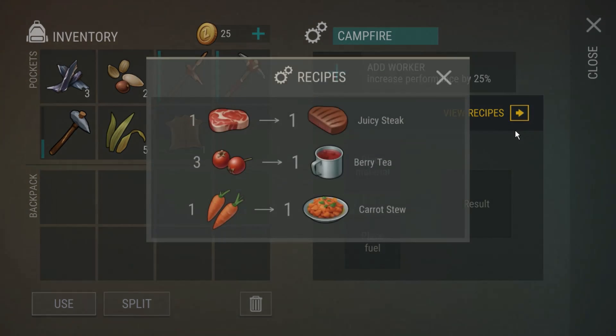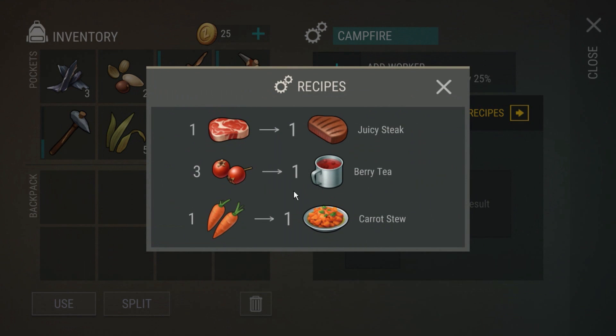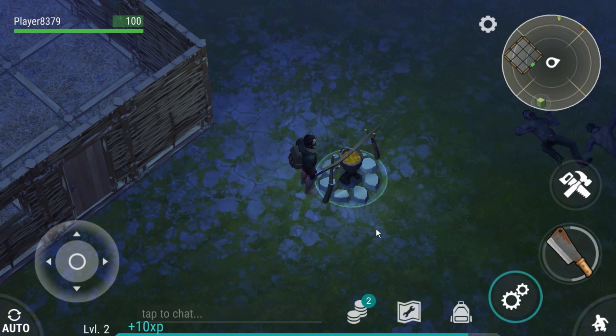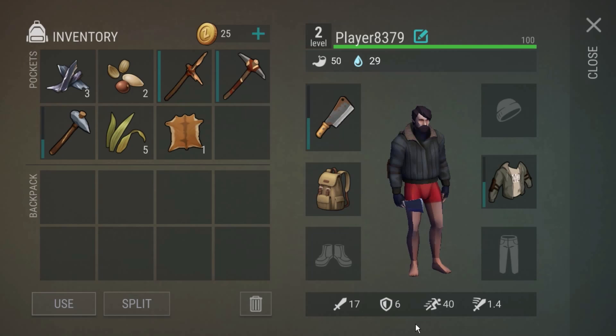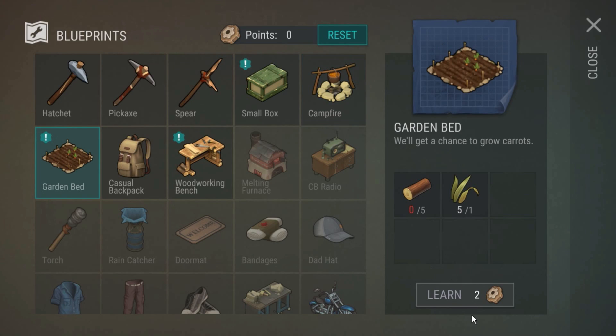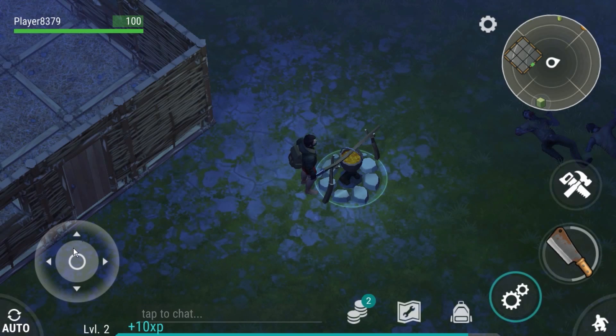So what do I do with you? How can I interact with you? View recipes. One meat — oh, berry tea! I told you guys. And then we could grow some carrots as well for the carrot stew. I had one — oh, we do have some right here. How do I make a garden? I think I saw a blueprint for that. Garden bed — I need to learn it, which I need to level up for that. But it's fairly easy to make, I just need to level up.